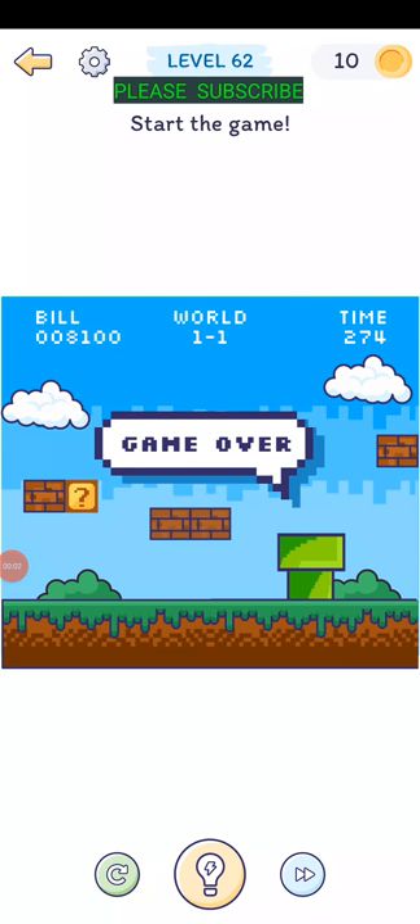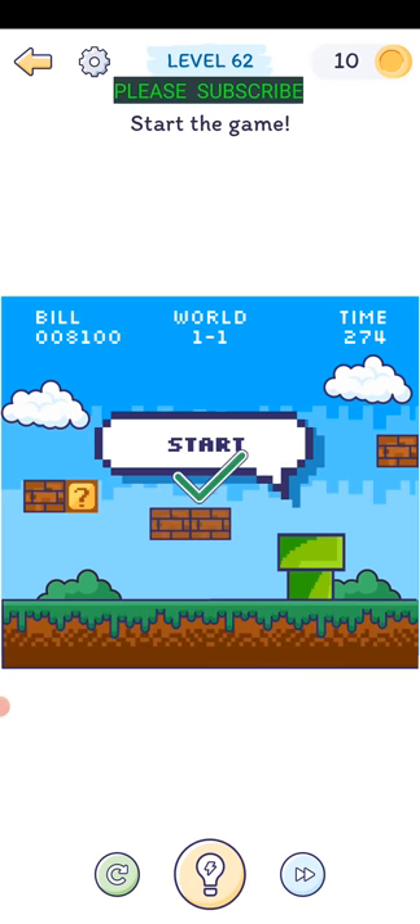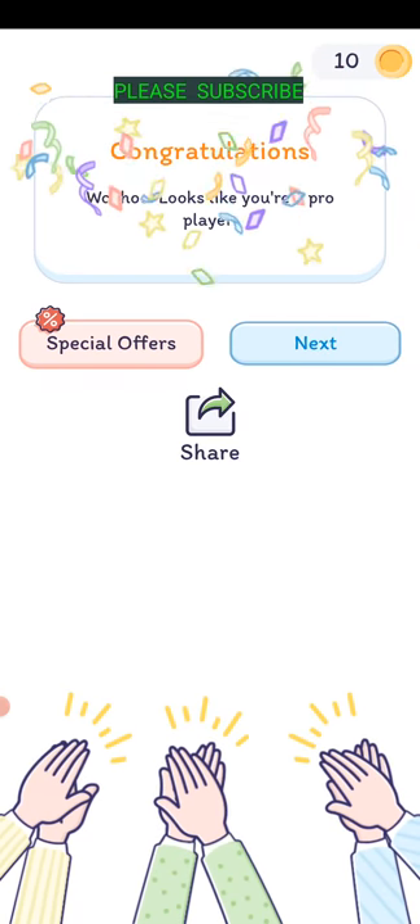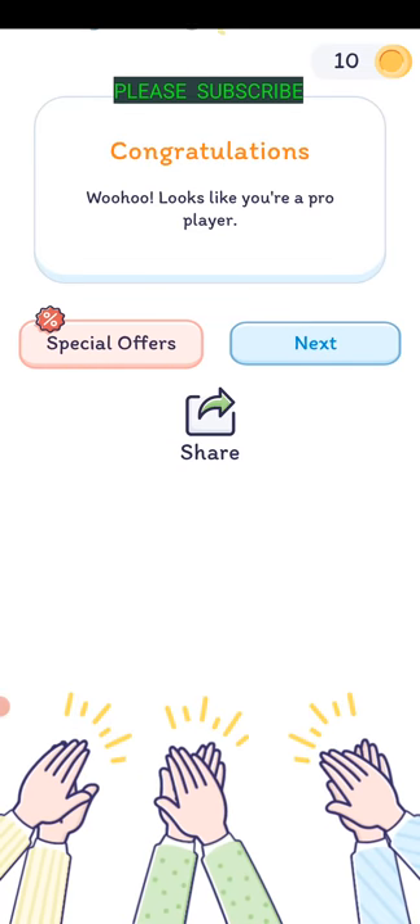Level sixty-one: start the game - Mario. How do you start the game? Tap on there and press start. It looks like you're a pro player - just tap on that thing and type in the word 'start'.